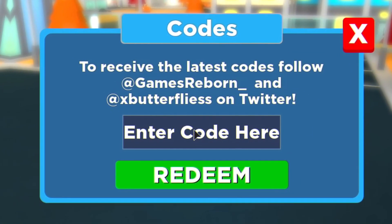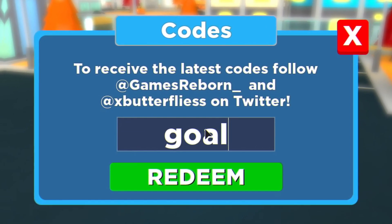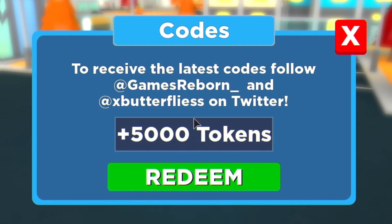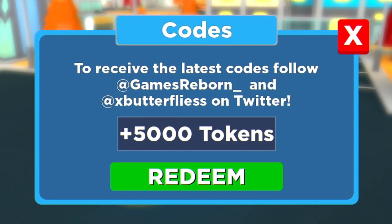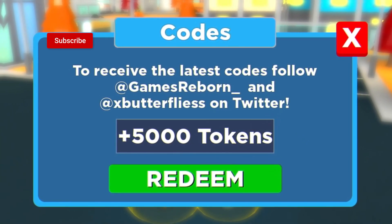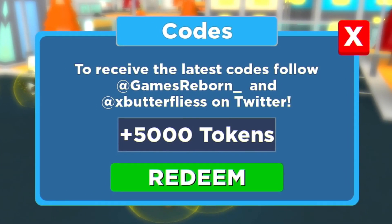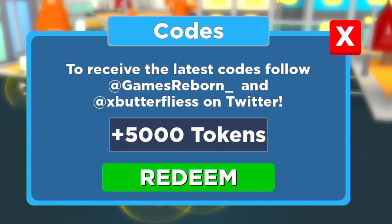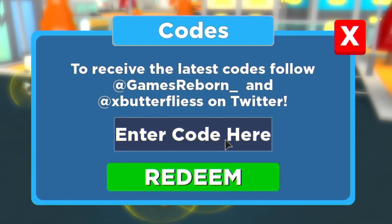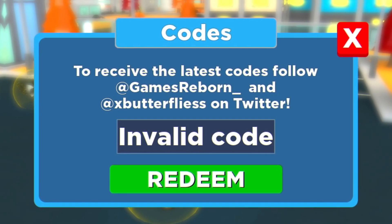Let's go ahead and get into the Super Power Fighting Simulator codes. I'm going to try the code 'goal' first, because sometimes they make codes for random things related to the update. That one works — it's a new code. Then let's try code 'good' because there's a good versus evil theme, and code 'evil' as well.